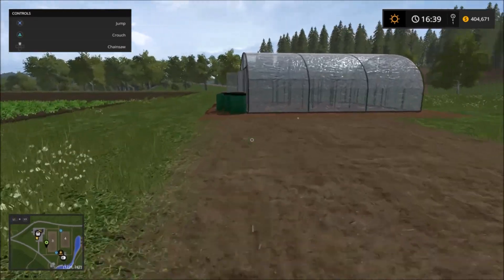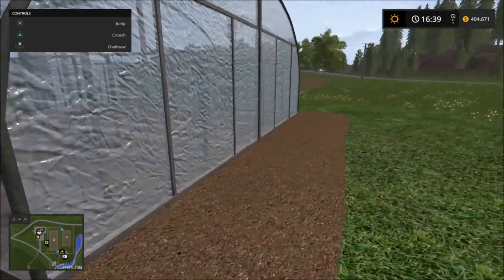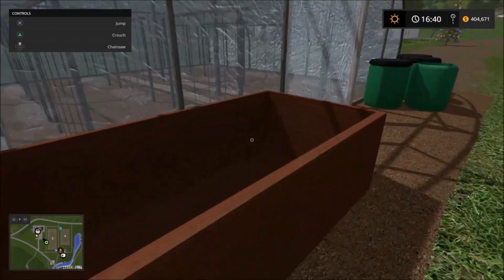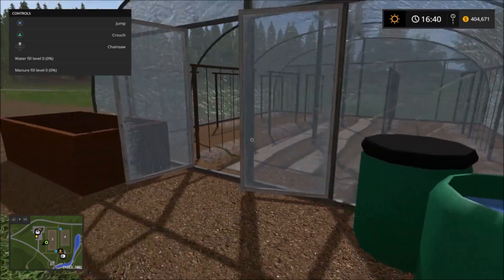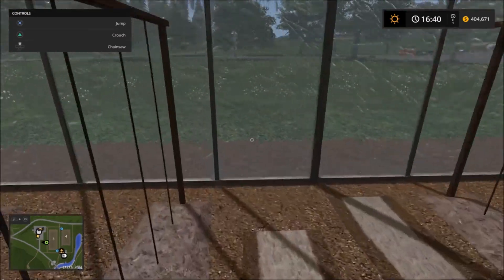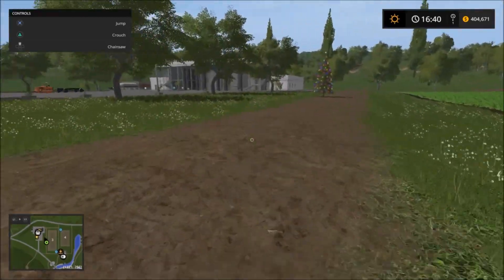Here's the plastic foil greenhouse. This is supposed to be for cucumbers — pretty nice little mod. It requires manure and water, so there's a water and manure level. You can walk into it. That's pretty cool.